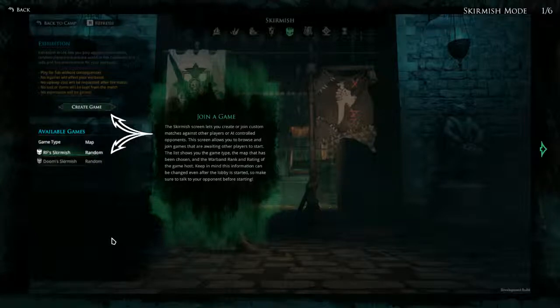First thing is 'Join a Game.' The skirmish screen lets you create or join custom matches against other players or AI controlled opponents. This screen allows you to browse and join games that are awaiting other players to start. The list shows you the game type, the map that has been chosen, and the warband rank and rating of the game host. Keep in mind this information can be changed even after the lobby is started, so make sure to talk to your opponent before starting. This is about the actual multiplayer part.